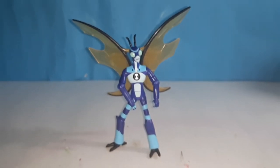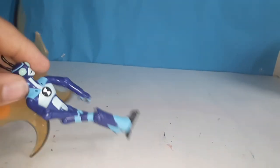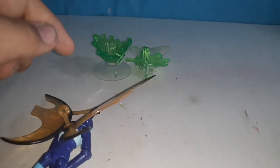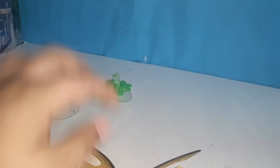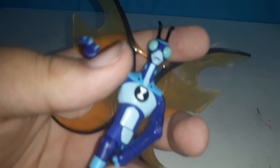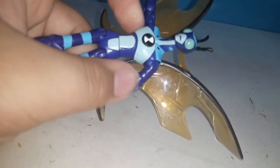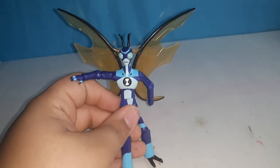The final alien in Ben's Omnitrix collection is Stinkfly. When I took him out of the package, you actually have to attach his wings — that took forever. He has a hook thing because Stinkfly comes with a zipline that you can attach to the wall to pretend he's flying like in the show. His articulation: you can move his head, arms, elbows, and wrists, as well as his hip, leg, and knees. That's it for Stinkfly, and next we'll check out Kevin's alien, Bashmouth.